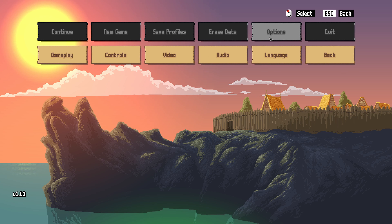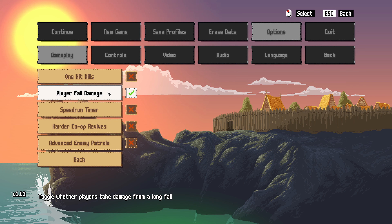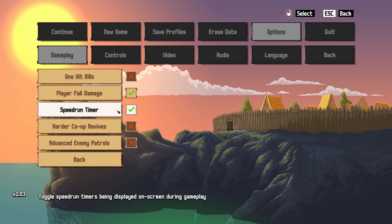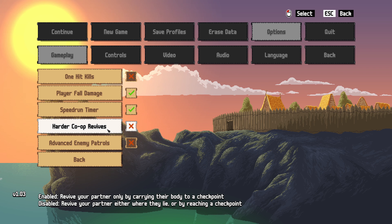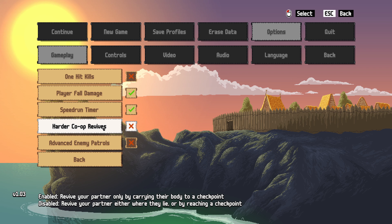First things first, what I always like to do is go into the options and take a look at what we have. So going into gameplay, it looks like you can adjust some gameplay settings, and you can even do speedrunner mode. Oh, there's co-op! I was not aware that there's co-op. That is really cool.